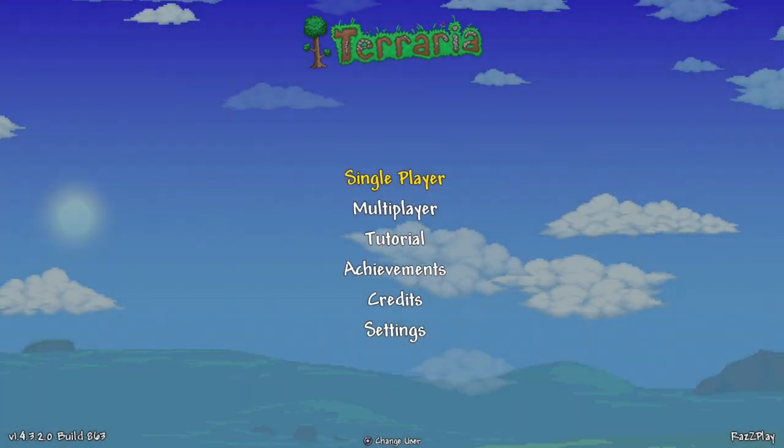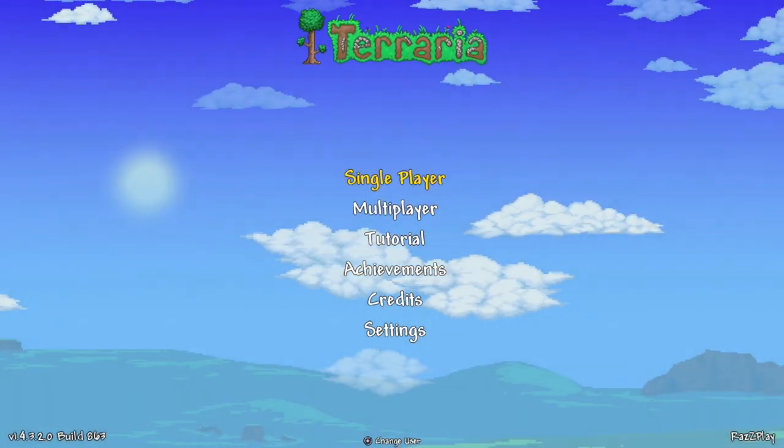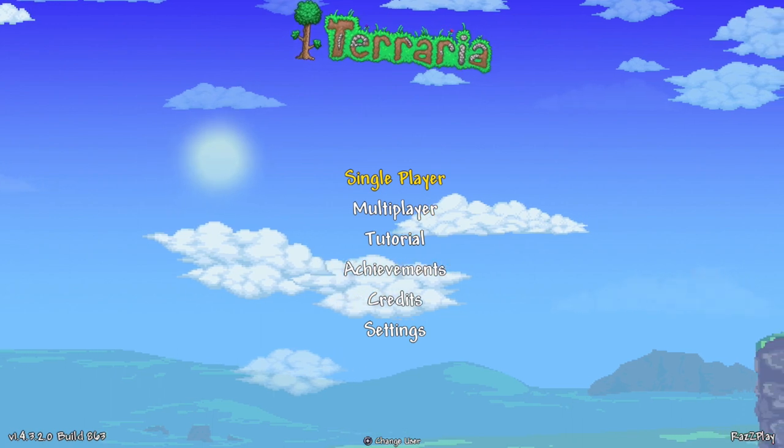Hey everyone, I'm Raz with the Razplay, and today we're going to find you the Water Walking Boots here in Terraria for the Nintendo Switch version 1.4.3.2.